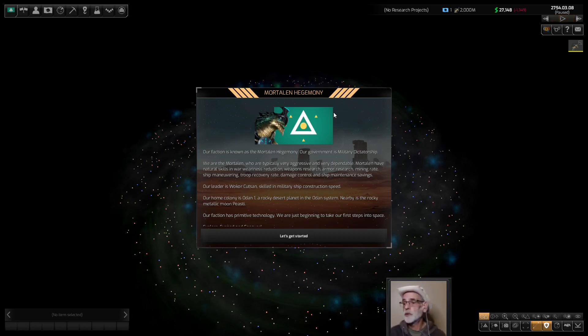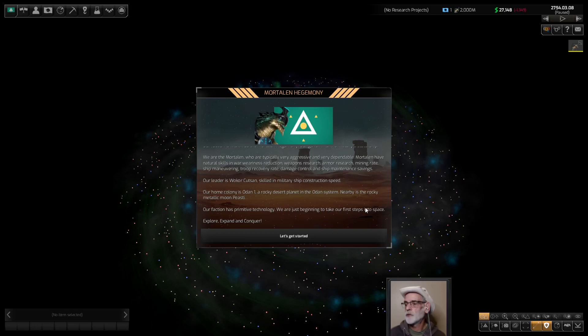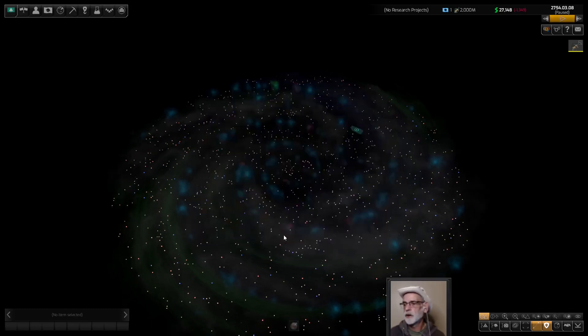We are the Mordalins, who are typically very aggressive, very dependable. Mordalins have natural skills in war awareness reduction, weapon research, armor research, mining rate, ship maneuvering, troop recovery rate, damage control, and ship maintenance savings. Our leader is going to be renamed but he's skilled in military ship construction speed. Our home colony is Odin 1, a rocky desert planet in the Odin system. Nearby is a rocky metallic moon, Pesti. Our faction has primitive technology — we're just beginning to take our first steps into space. Explore, expand, and conquer. Absolutely. Let's get started — in we go.